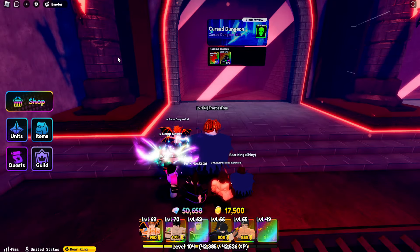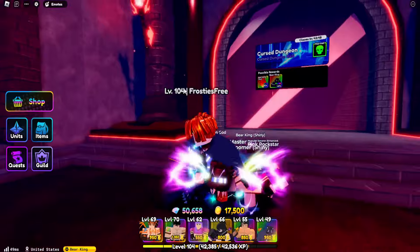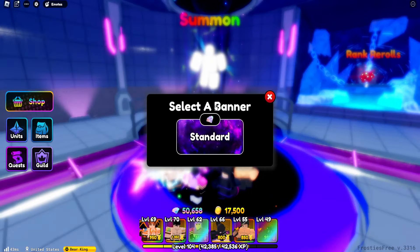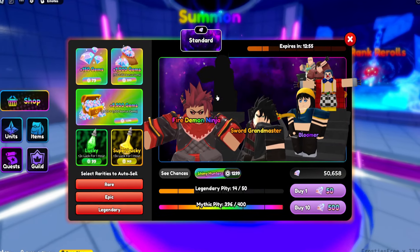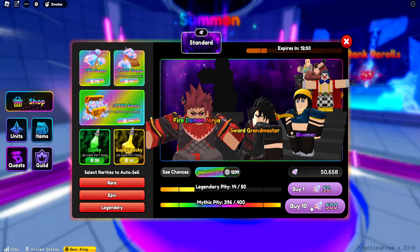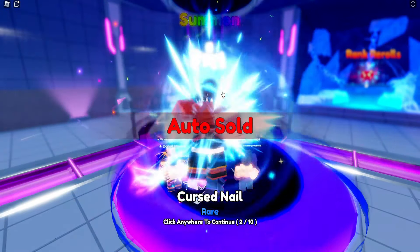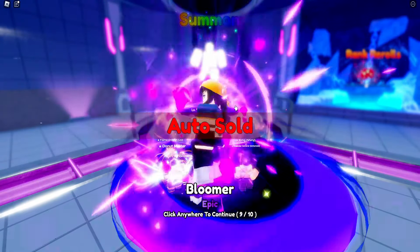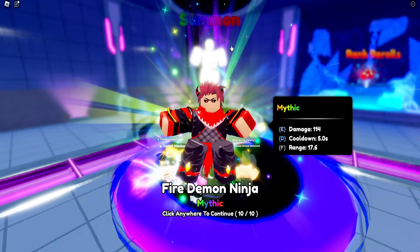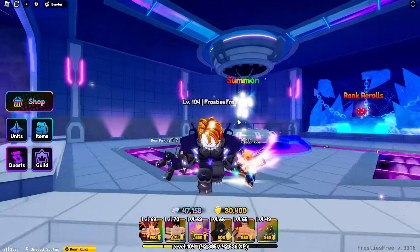Let's continue on with the raids. We have enough time to do two, I think. I've just realized we're running low on cash again and we have the fire demon ninja here and we have enough to go ahead and get the mythic pity. I think I'm going to go ahead and get this guy — he seems pretty cool. So let's go ahead and get this new mythic unit. He's got 30,000, so that's enough to do 10 raids.